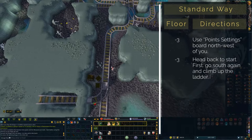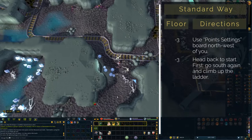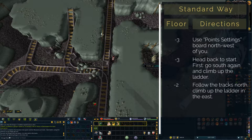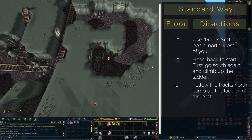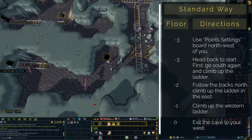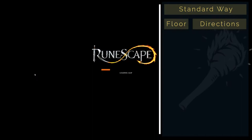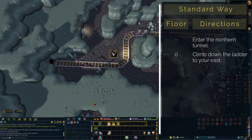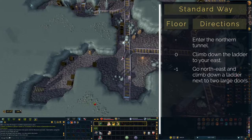Now head all the way back where we came from. You can also teleport back to the starting location if you don't want to travel through the mine again — in that case, skip to the next section. Climb up the ladder in the southern corner and follow the mine tracks north. Climb up the ladder to your east and exit the cave through the western passage. Now that everything is set up, we can enter the mine through the northern entrance. Climb down the first ladder to your east, follow the tracks to the northeast and you will find another ladder next to two large doors.